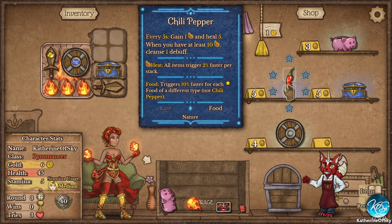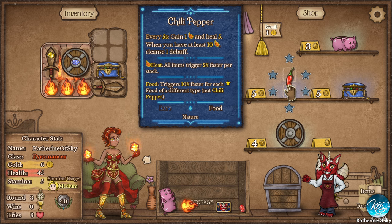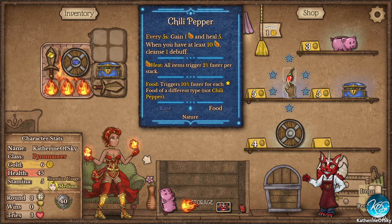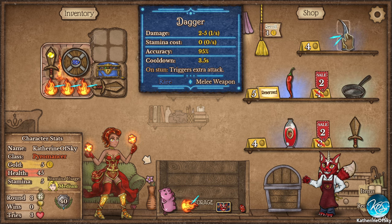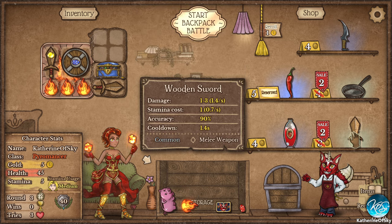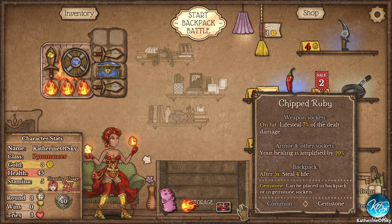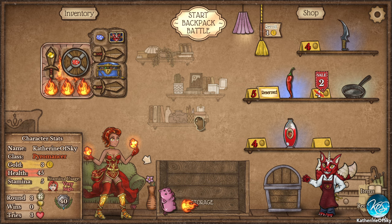What does the chili do for us? Gain one heat and heal five. When you have at least 10 heat, cleanse one debuff. Triggers fast for each food, but we don't actually have food. We can either get a dagger — two to five damage — or a sword which is one to three. The dagger is one per second, the sword is 1.4 per second, so it's actually better to get the wooden sword as unbelievable as that may seem. Also let's get the ruby — your healing is amplified by 10% armor, that's a good one to have.